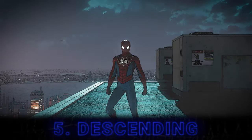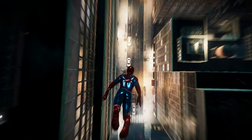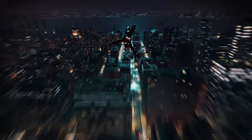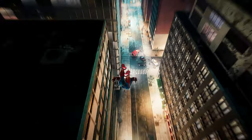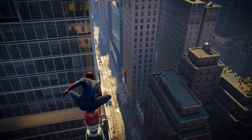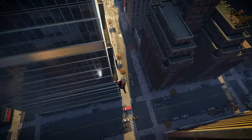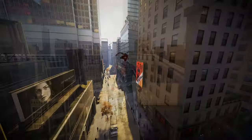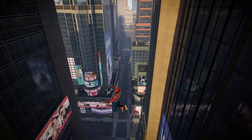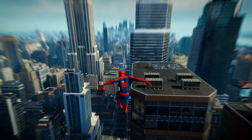Here are a few ways to descend stylishly. We know you can dive straight down using L3, but try this next one: hold R2 to enter a faster freefall — this only works when there are no buildings around. Descend even faster using Ground Strike. Even cooler is the Hobie Dive, as showcased earlier. Stylishly descend forward by quick-releasing your webs.